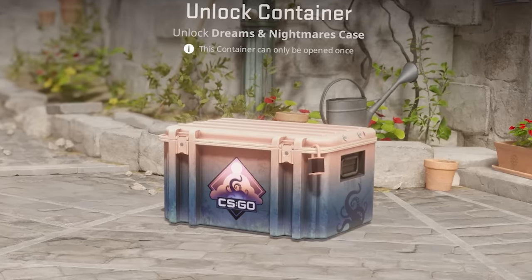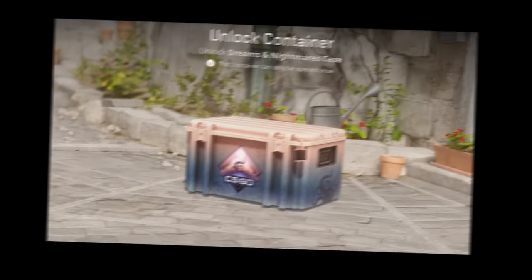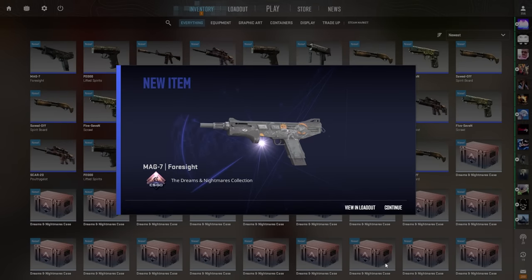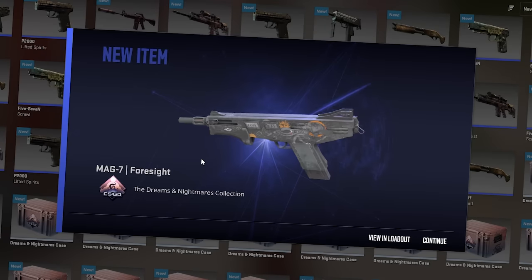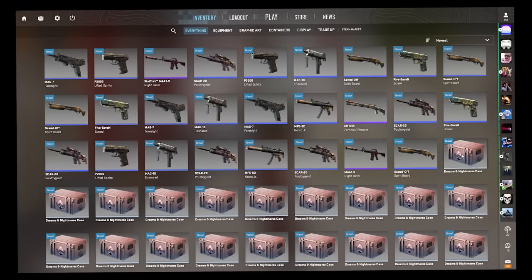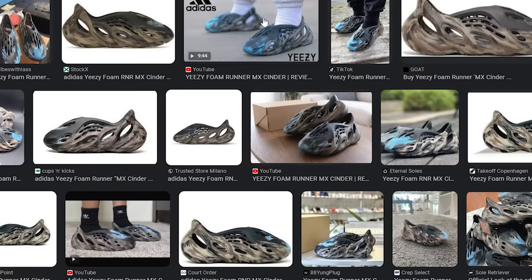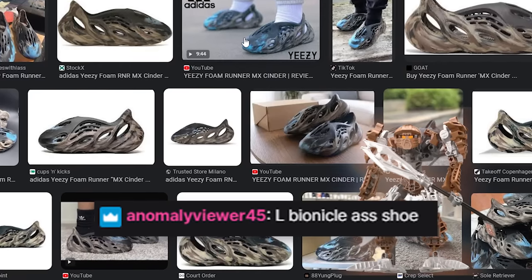What happened? Hello, where's my case? HUH? So am I getting a skin? I clicked close and I got the skin — I just got scammed from the animation, I want a refund on that. Hey chat, shoe review — I just got these shoes, W or L? L. Bionicle-ass shoe.